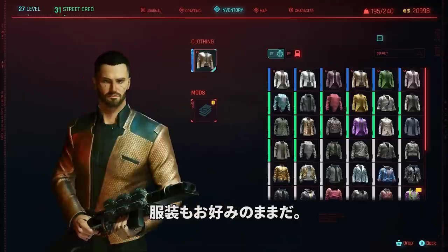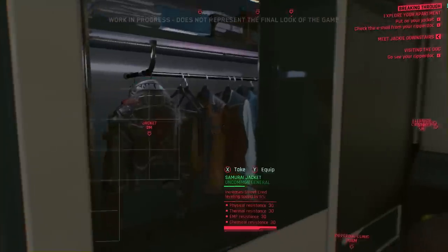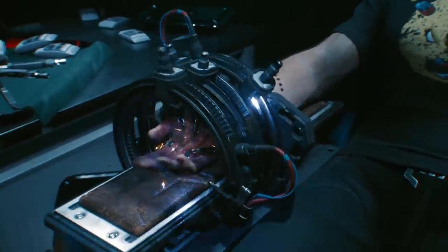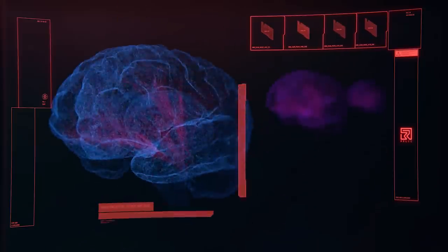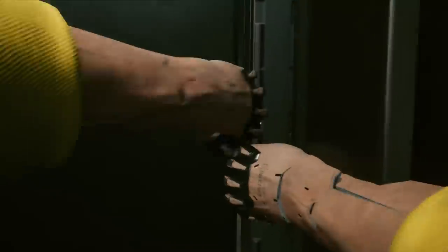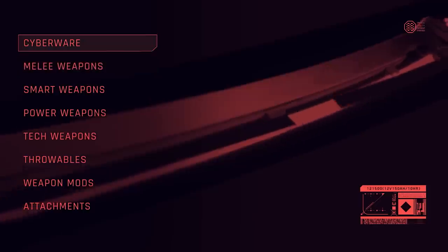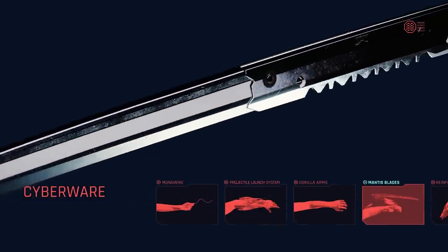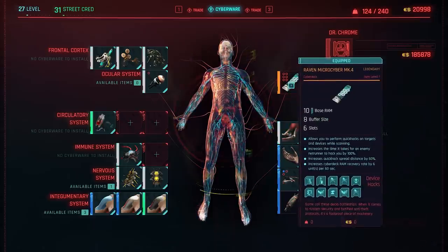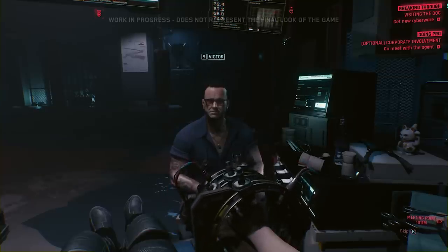You cannot craft clothes or cyberware directly, but you can craft modifications for these, which will change both how they look and how they function. This brings us to the third layer of progression, which makes things even more interesting. On top of all the items, skill points, and investments, there is another subset in the form of cyberware — implants that you can apply to your character. Not all of your skills and abilities will come from the skill tree; many will come from these implants.